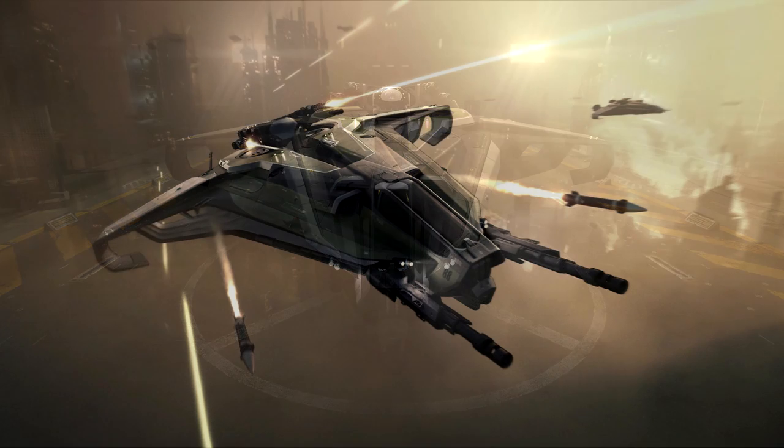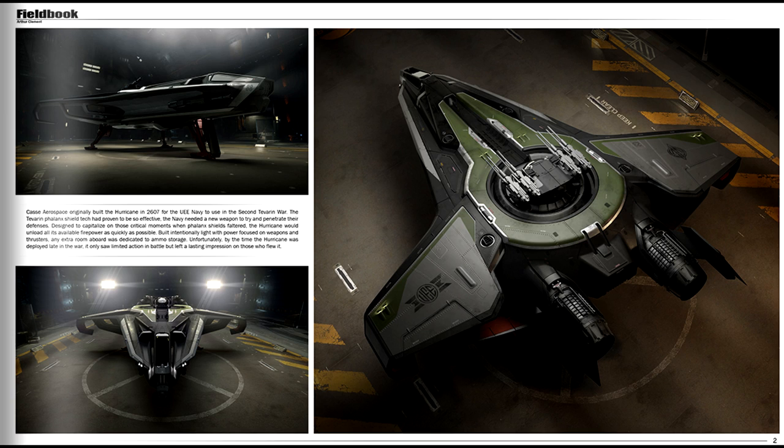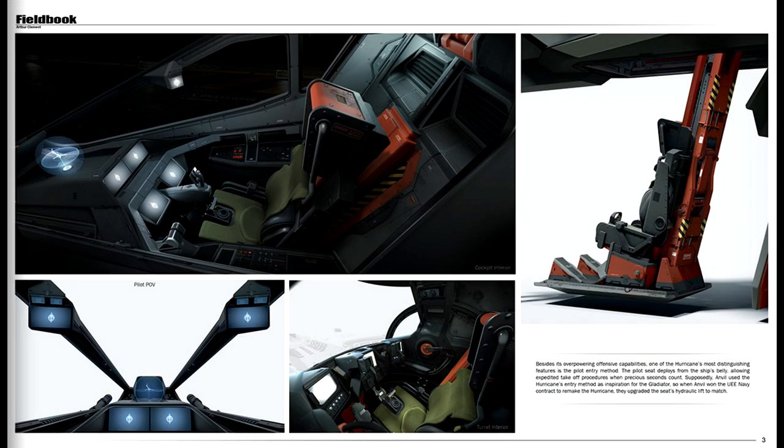The tagline on this ship is 'big guns, small ship,' and some pilots nicknamed it the 'six shooter' since it's a small ship with six guns. The design is actually an older model, created during the Second Tevarin War to deal damage against Tevarin ships with their impressive phalanx shields. The ship compensates for a utilitarian design with powerful weapons — and there are six of them.